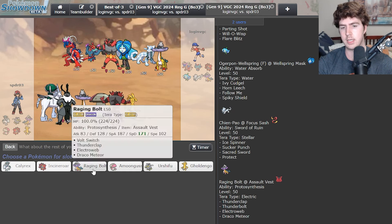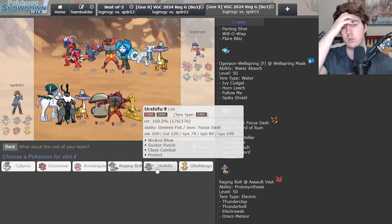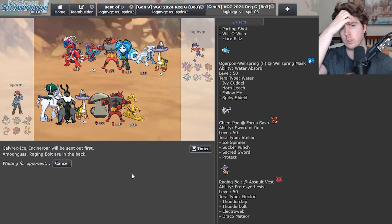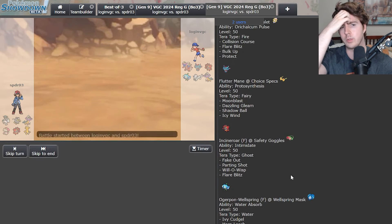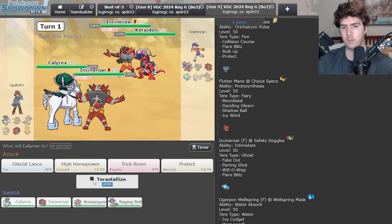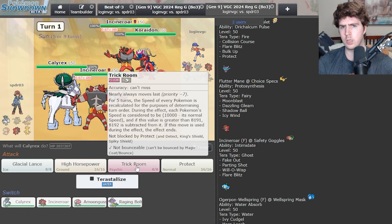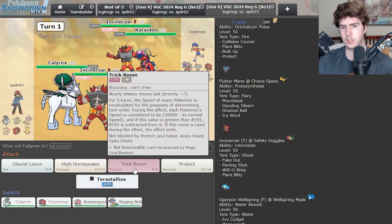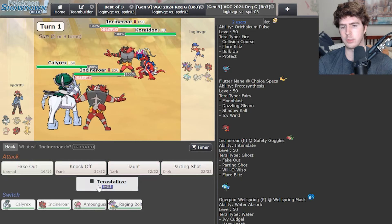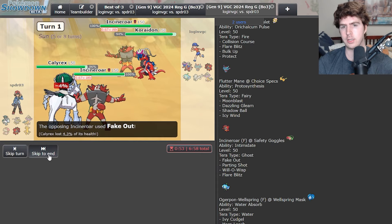I didn't reveal whether it was Raging Bolt — I feel like Raging Bolt is always correct just because they need a Bulk Up to be doing meaningful damage with Collision Course. This should just be Fake Out into the Koraidon Trick Room, honestly. Flare Blitz is going to do damage for sure, but they'll damage themselves. I don't feel the need to Protect here — we get a little chip on the Koraidon and we trade Fake Outs, fair enough. That's fine because I should still be able to set up Trick Room.